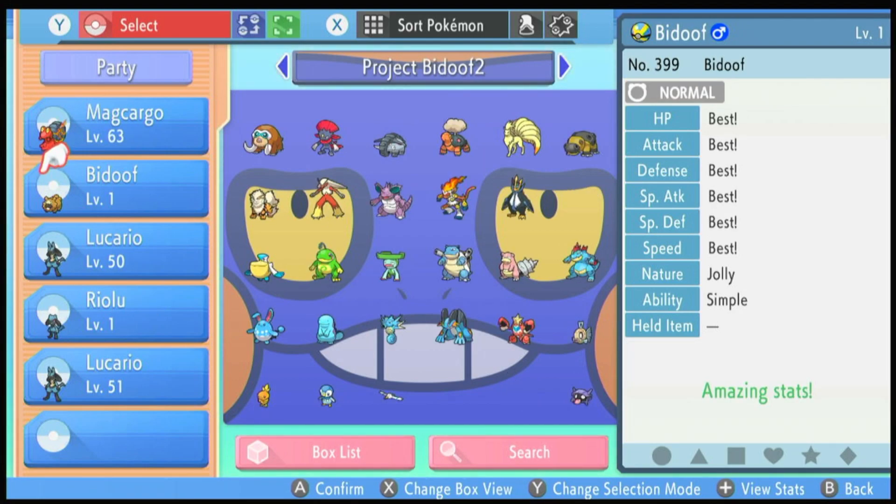For our breeding process, we of course have our Bidoof — mine is 6 IV for the Project Bidoof series. You will need to evolve your Riolu, and it also needs to be female in this case. However, for Ditto users, it can be male or female to get you started. You have your male Bidoof and your female Lucario. When IV breeding, you want to replace your female Lucario with one that has higher IVs to breed up to higher chances of getting your 5 IVs in the desired stats.